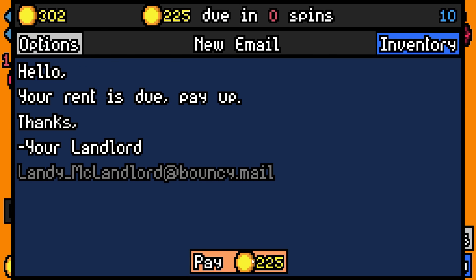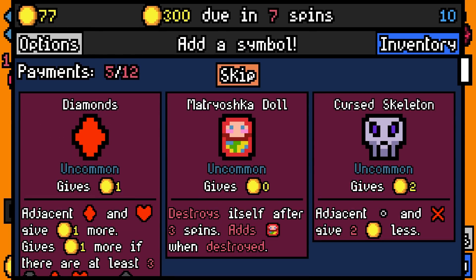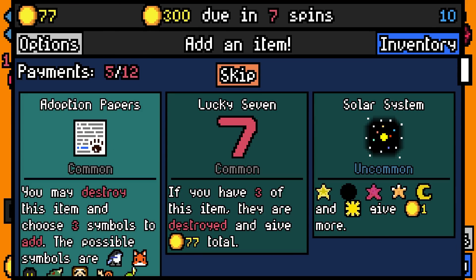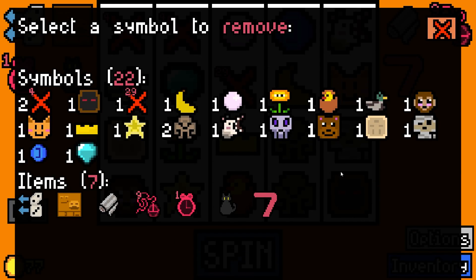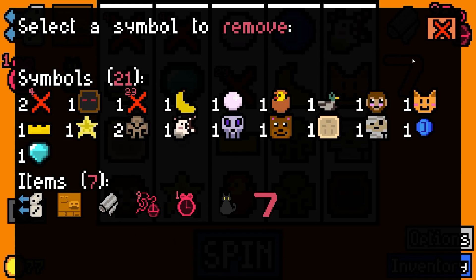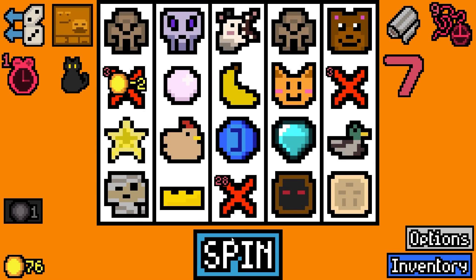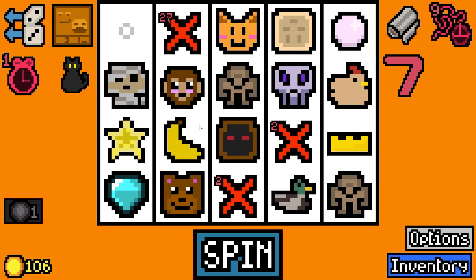29 rolled again. We paid 225 with 77 spare. I'm gonna re-roll and add a cursed skeleton. I'm gonna add lucky seven because I got a bit stuck. I'm gonna get rid of the fire flower and keep the pearl for now. That's growing into a full-sized chicken - this is terrifying, but there's potential.